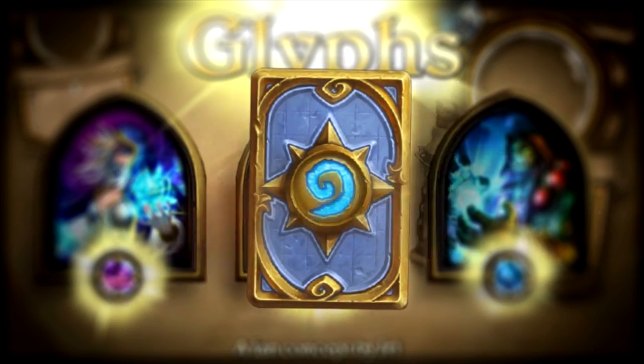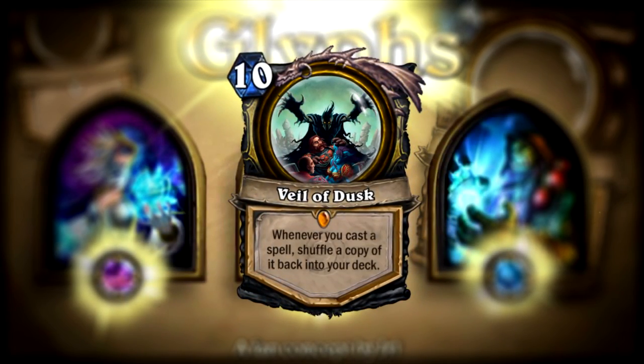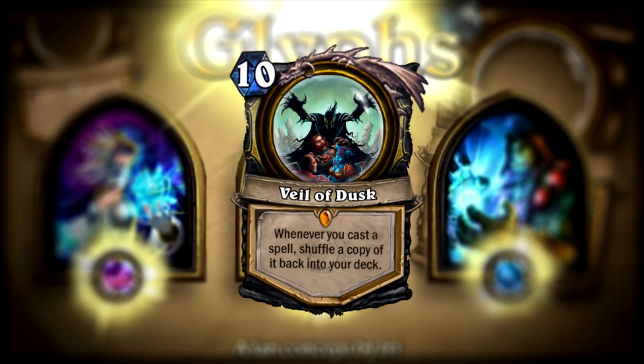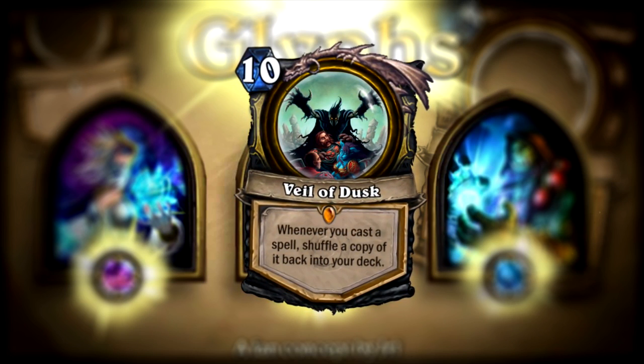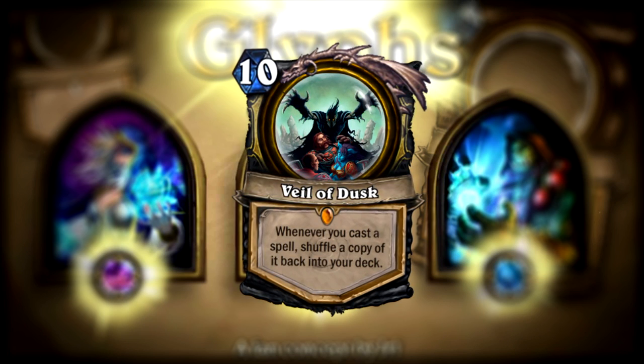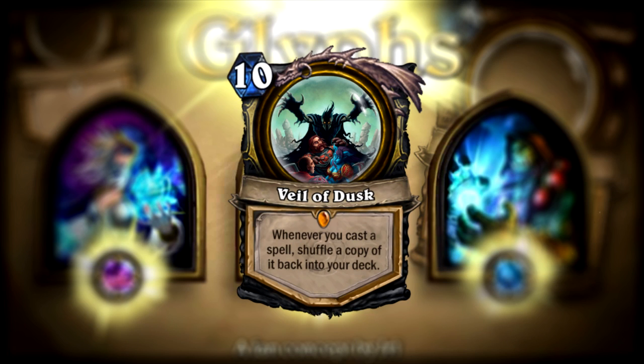Another example of a glyph: Veil of Dusk, the rogue legendary glyph. Whenever you cast a spell, shuffle a copy of it back into your deck. I don't claim to be a good designer by any means — some of these effects are probably completely broken and would need tweaking — but just keep in mind that these examples are just that: examples to help get my ideas across.